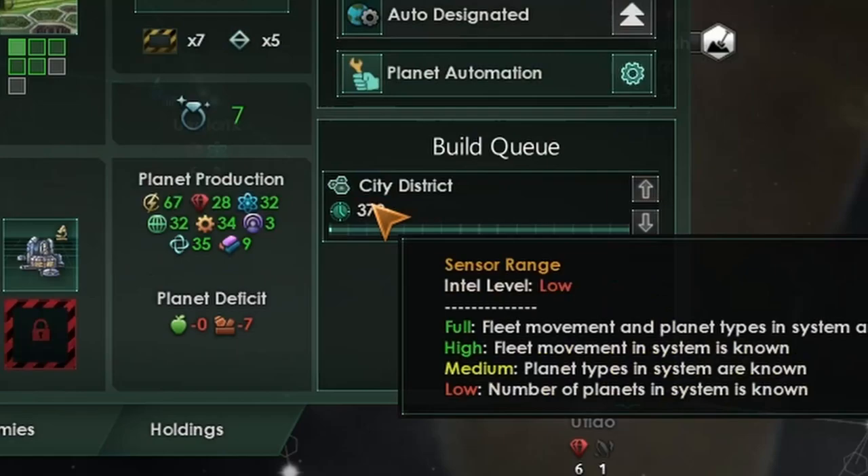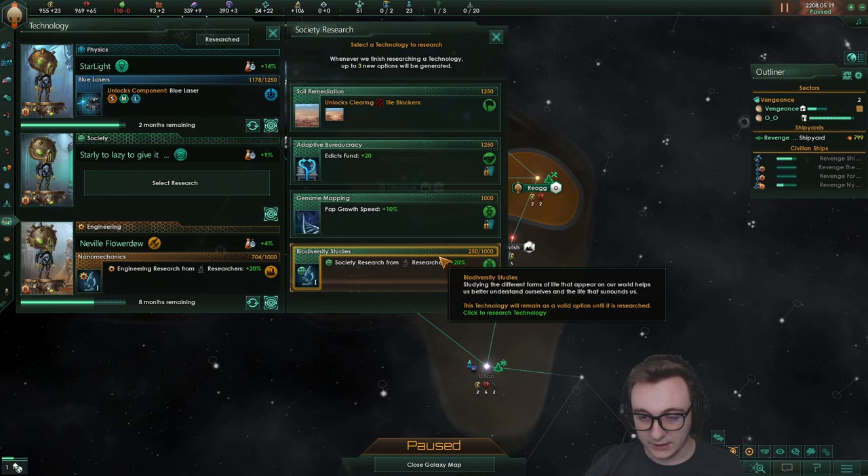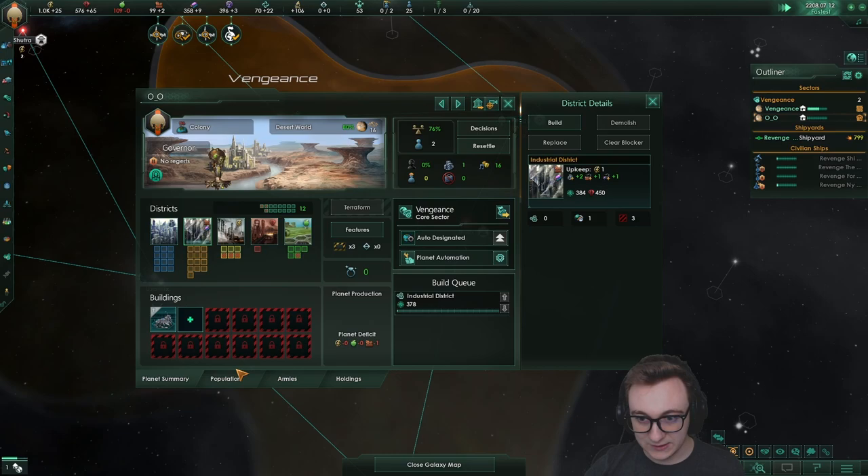We may as well research that. Our colony is up — it looks like a perfect alloy world, so that's what we're going to make it. We're guaranteed half of the world; the other one literally cannot see it. We found our desert world too.